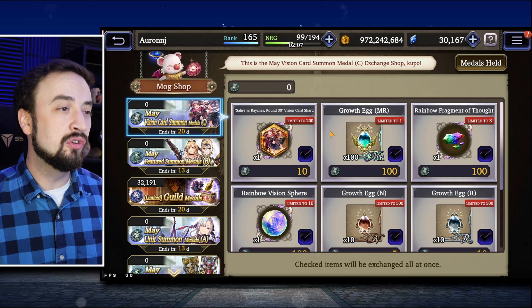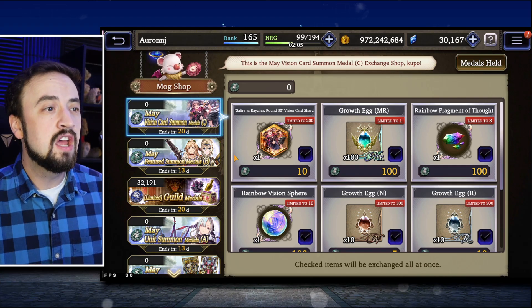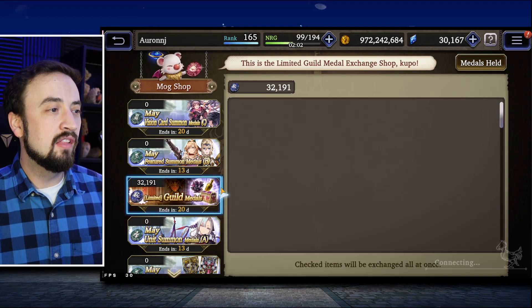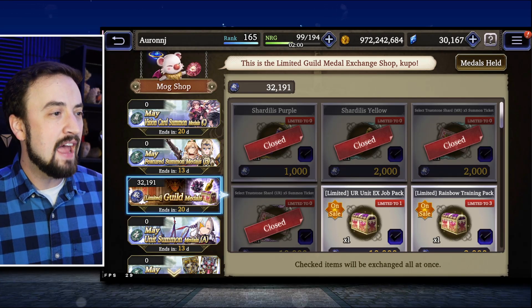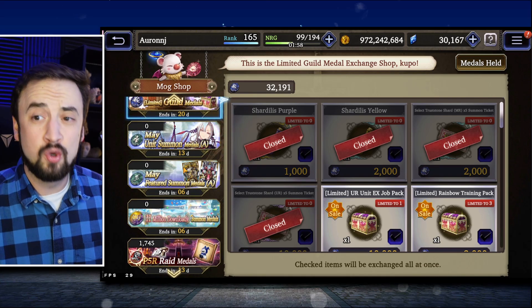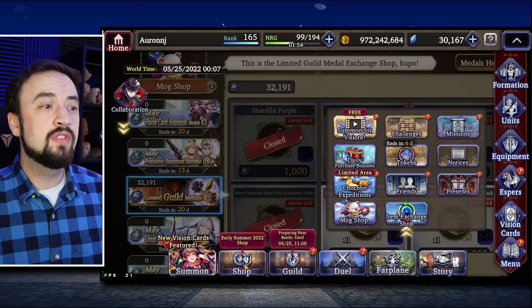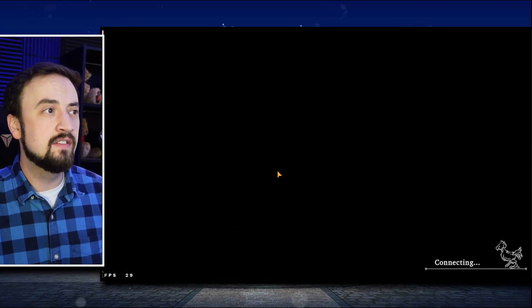The Vision Card Summon Metal Sea Shop — this is what we normally expect: shards for the Vision Card and just regular stuff there. The Limited Guild Metal Shop — don't forget about that. Cash that in before it's gone in 20 days, so we're plenty good there. Let's go check out the shops.